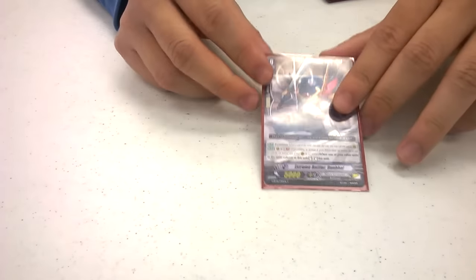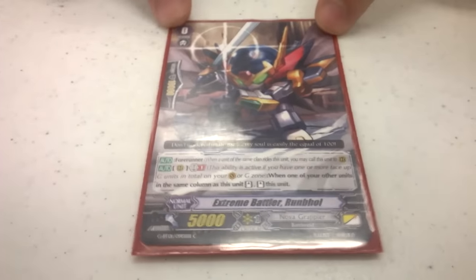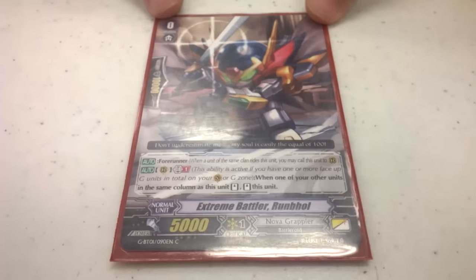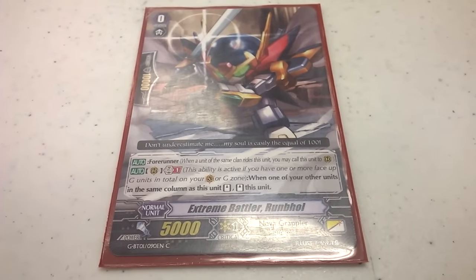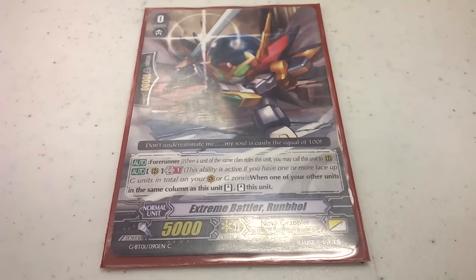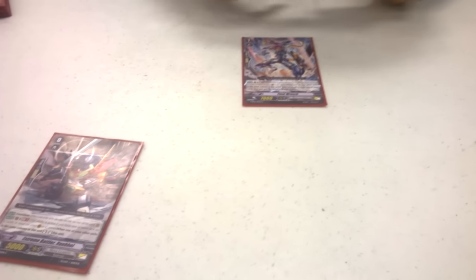For the starter, I run one Rumble — the best starter for Nova Grapplers in general, unless you're playing Asura. When something in the same column stands, he stands with it. So I'd have him on the side column and just rush with a bunch of grade ones.